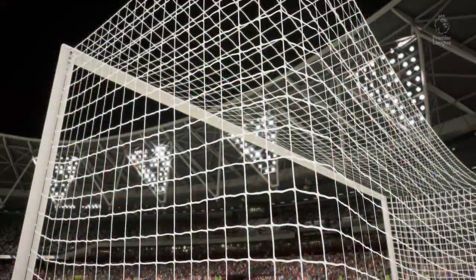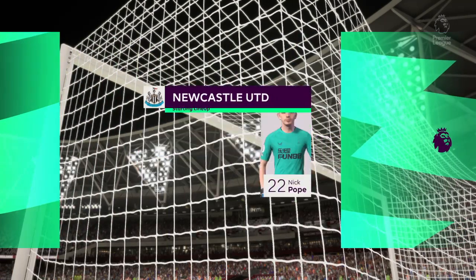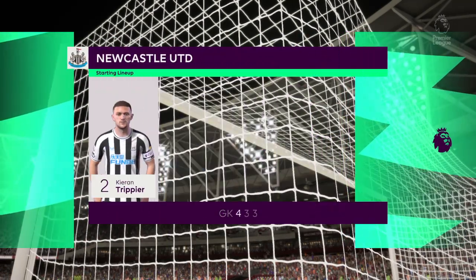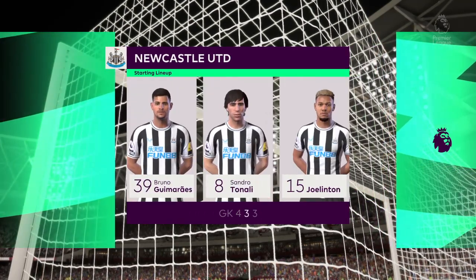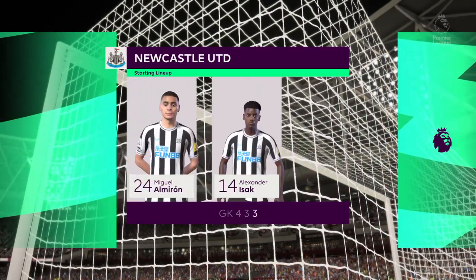And here's the Newcastle formation. Nick Pope gets the nod between the posts. Sandro Tonali plays alongside Bruno Guimaraes in central midfield, and the striker today is Alexander Isak.